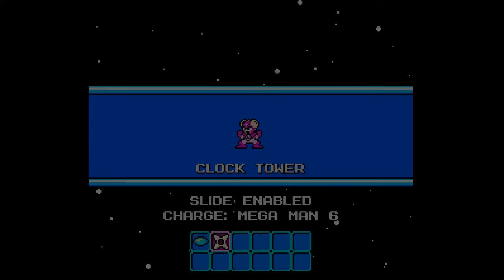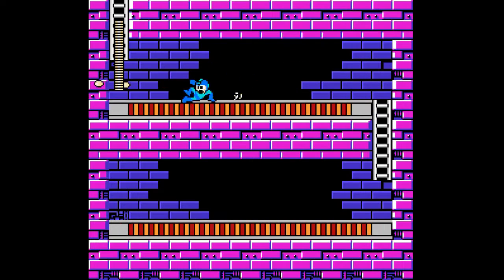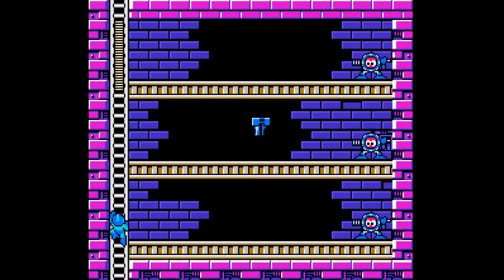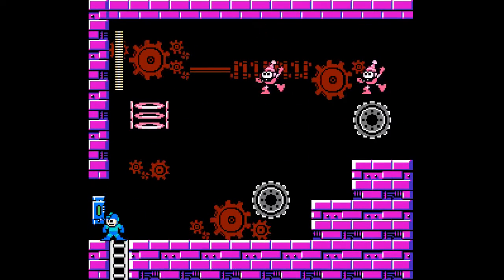Mega Man 6 charge and the Shadow Blades. And apparently we don't start out with the Shadow Blade, so it's going to be hidden somewhere. I'm thinking that the key probably holds the Shadow Blades.